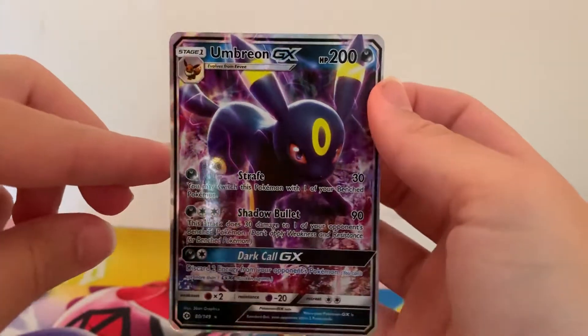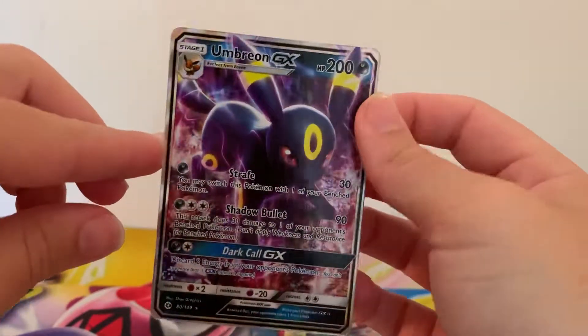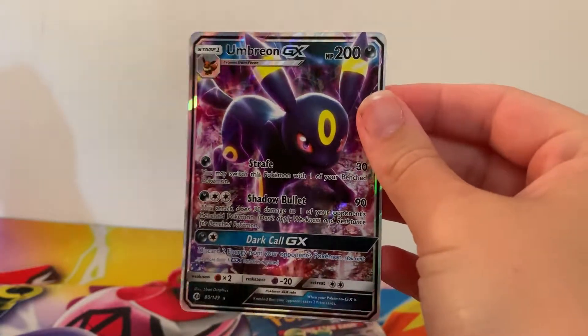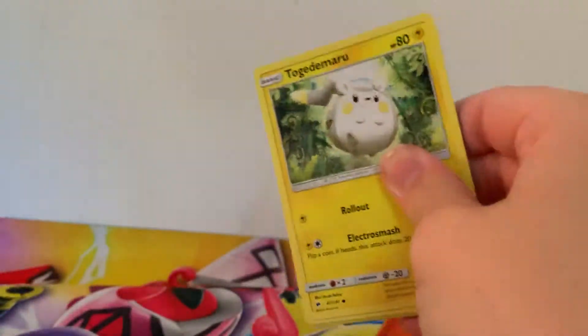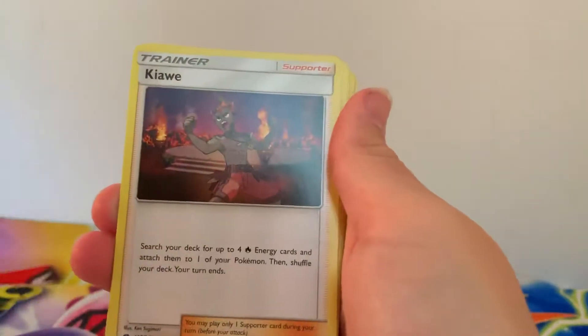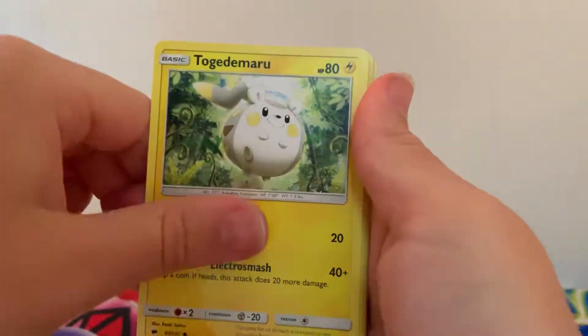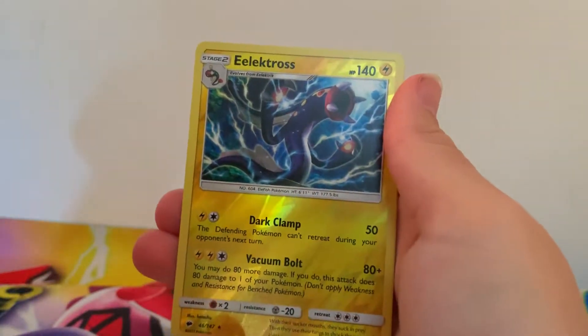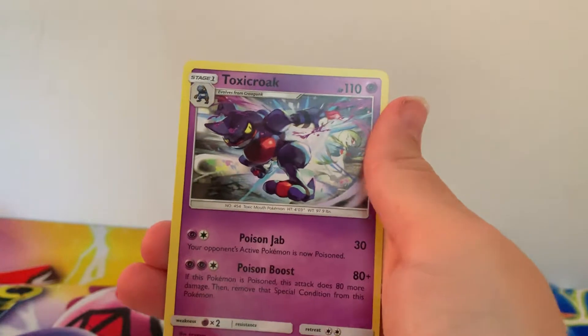And an Umbreon GX! I don't think I even have this in my collection. Base set Sun and Moon was one of those ones which didn't really tickle my taste buds, so I didn't really open much of it. There is a gorgeous Umbreon — I always love an Eeveelution. Let's see what we can pull in this Burning Shadows — another chance of pulling that gorgeous rainbow rare Charizard. So we've got Fairy Energy, Olivia, Kiawe, Rhydon, Togadamaru, Dupida, Cutiefly, Rhyolu, Alolan Grimer, reverse holographic rare Electros and a regular rare Toxicroak.